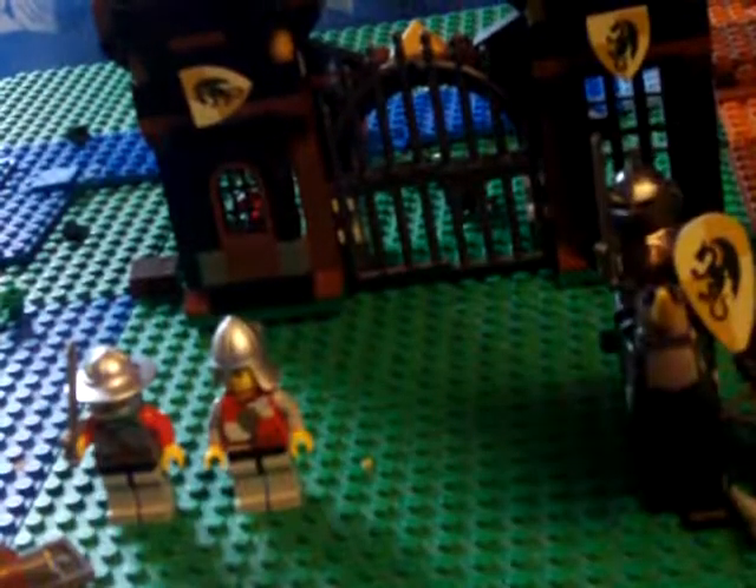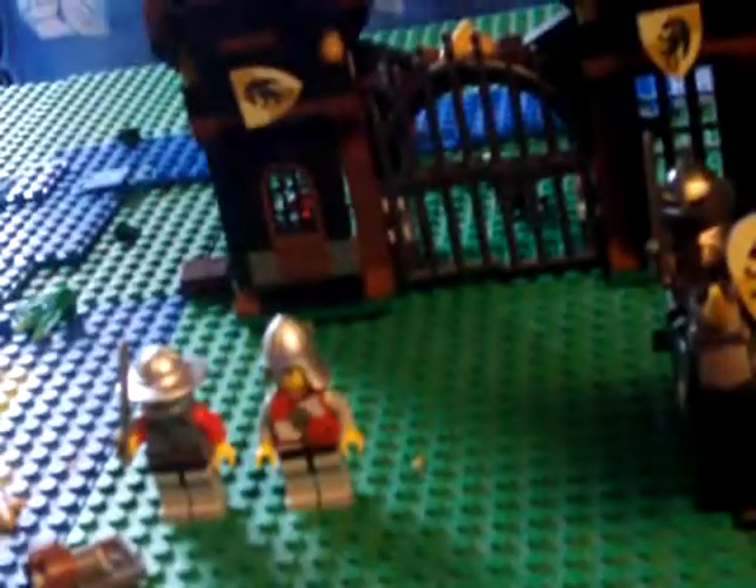And right here we've got this wagon thing. It has a flick fire missile, two spears right here, wagon wheels, and this thing for someone to pull it.